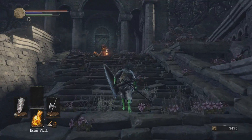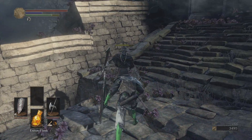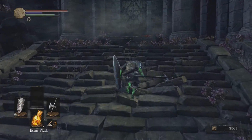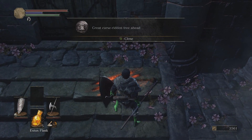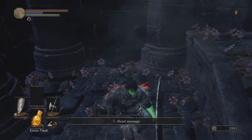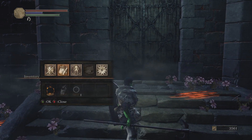So we're going to come up here, kill this bastard — how dare you not come down to me. All right, let's see what we got here. 'Great curse-ridden tree ahead. A transposing kiln lies within the belly.' Do I want to use an Ember here? Sure, we'll do it.